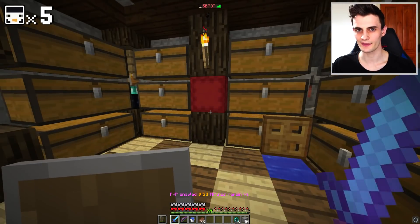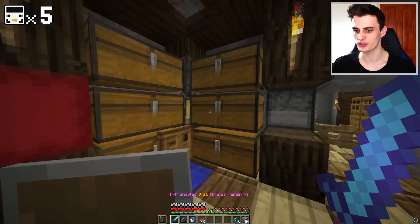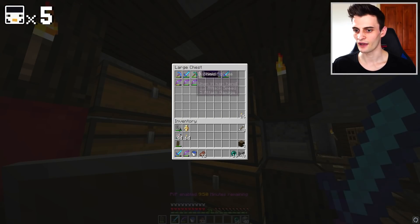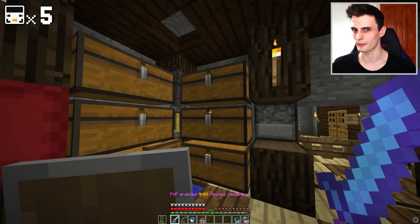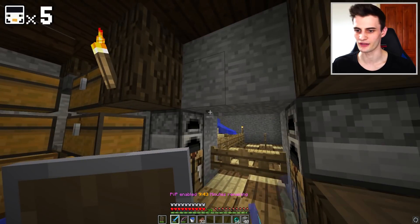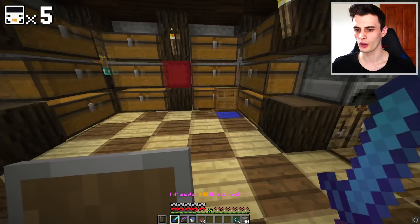So here we are in my chess room. There's nobody else online at the moment. Last episode we killed squids, we got some new stuff. We got a fancy new sword, we also got this mending pickaxe, which is kind of cool. And we got a bow and I think we got some armor. I think I put it through there somewhere.